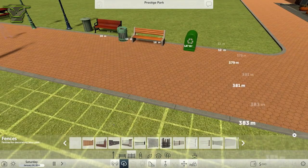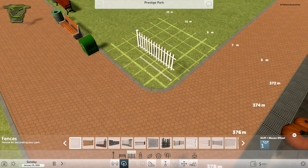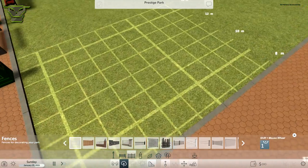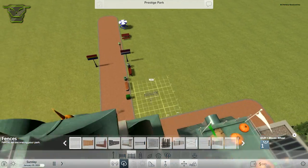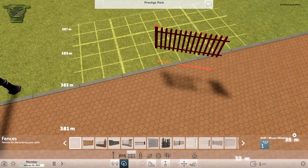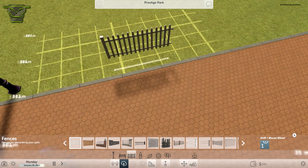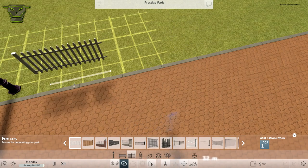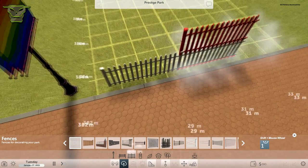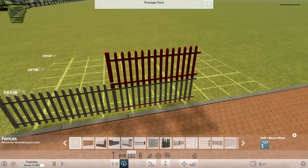Moving on, we have the fences and they are a little bit tricky right now. As you can see when you rotate it to fit the path, it actually aligns to the path. Let's place this here — it kind of aligns to the path and it snaps to it. What you can do is place them right after each other and they snap into place, so they align and do fit like this.